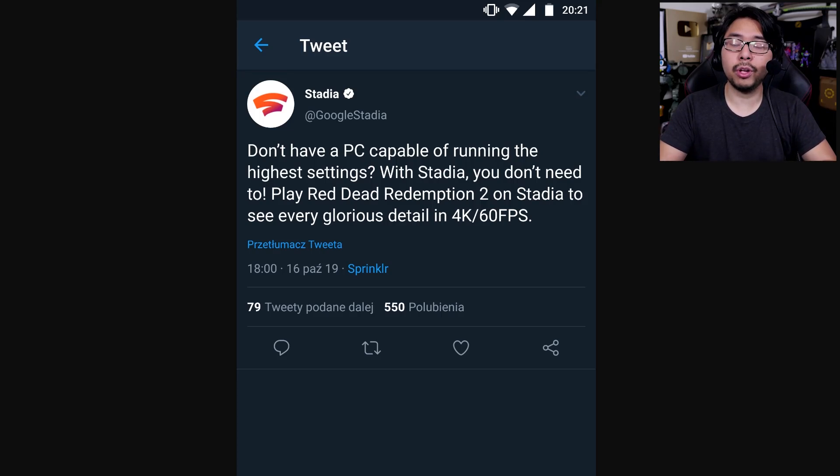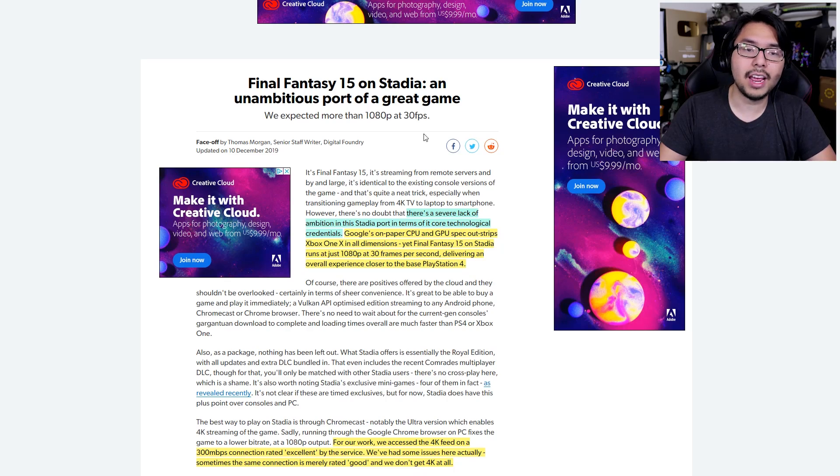Much like with Doom Eternal, it was advertised with Red Dead Redemption 2 that it would run at 4K 60fps. Here's a tweet that was deleted since its posting — it reads: 'Don't have a PC capable of running the highest settings? With Stadia, you don't need to. Play Red Dead Redemption 2 on Stadia to see every glorious detail in 4K 60fps.' We all know now that certainly didn't pan out. And then Final Fantasy XV on Stadia is pretty pathetic, running at 1080p 30fps, which is actually more in line with the base PlayStation 4 — not even PlayStation 4 Pro, base PlayStation 4.